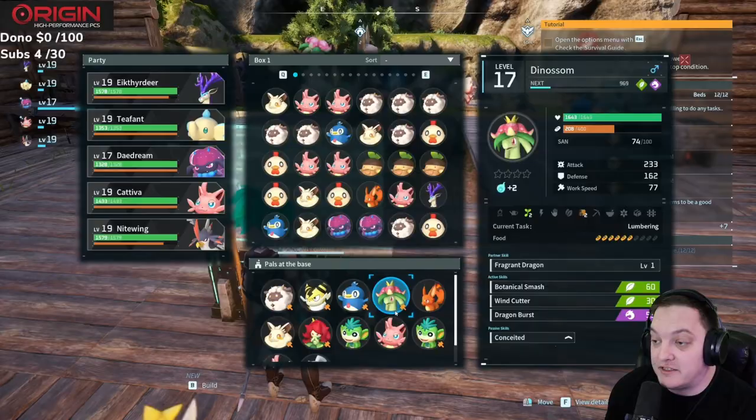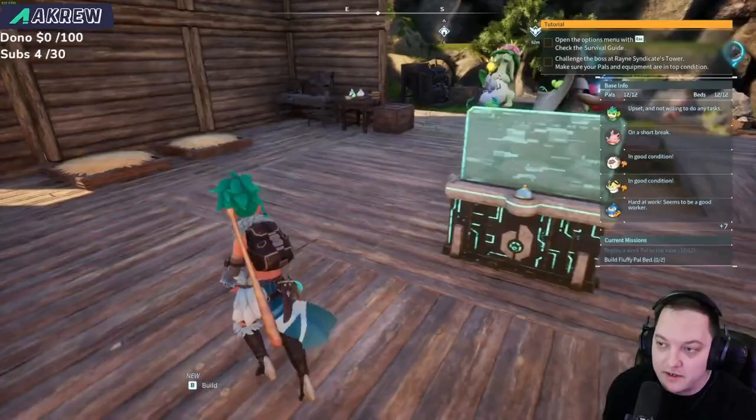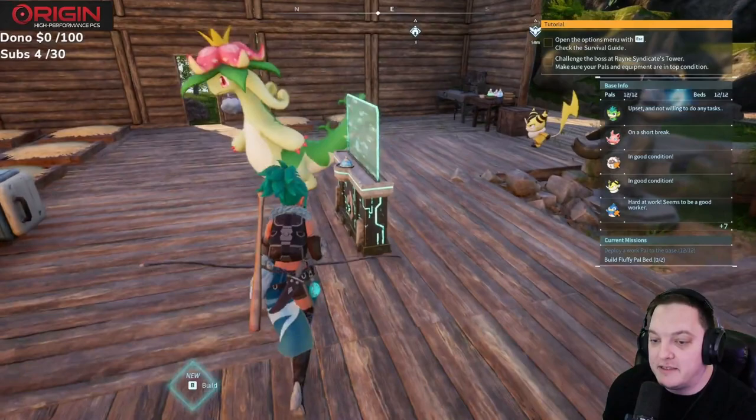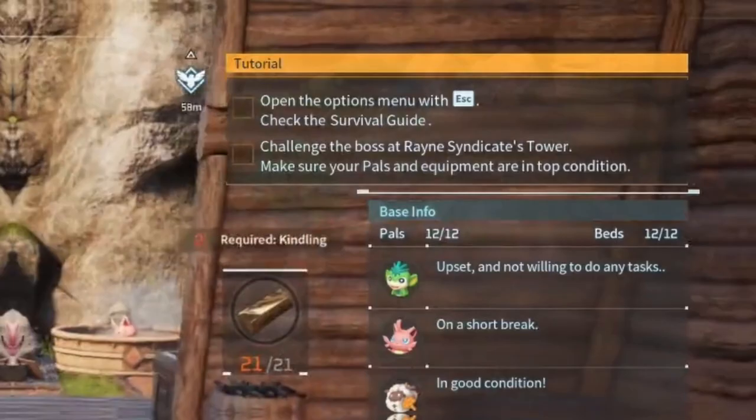There's a lot of dimension to it as well. Pals have resistances and strengths, like in Pokemon where fire might be weak to water and water might be weak to electricity. There is a technology tree which guides you along the entire game. Your base level — mine is level 12 — also guides you on what to focus on to build it up. There's also a tutorial in the top right of the menu to keep you on track if you're not sure what to do.